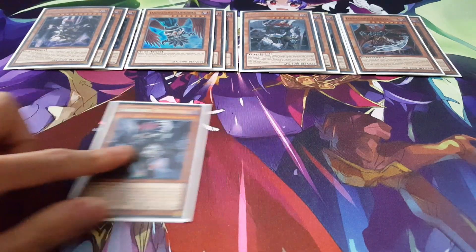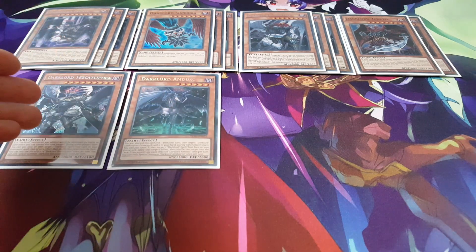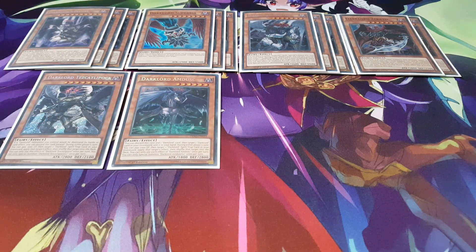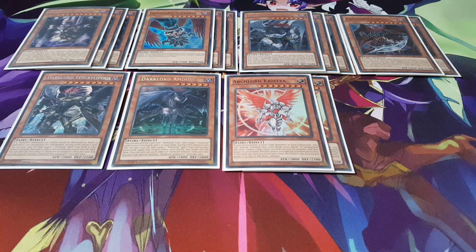We're also playing Tezcalopoka as our hand trap option, just a bit of protection. Same case with Amdus, allowing you to bring back Tezcalopoka from the graveyard. Otherwise, you could just take out Amdus to put in a second copy of Tezcalopoka instead — definitely your choice there. We are playing 2 copies of Archlord Christia. Our deck is easily able to turbo out these Dark Lords. As you can see, we're not playing Ukebak, simply because if we have too many Dark Lords, then we can't turbo them in the graveyard. Keep in mind, we do need exactly 4 in the graveyard to special summon Christia.